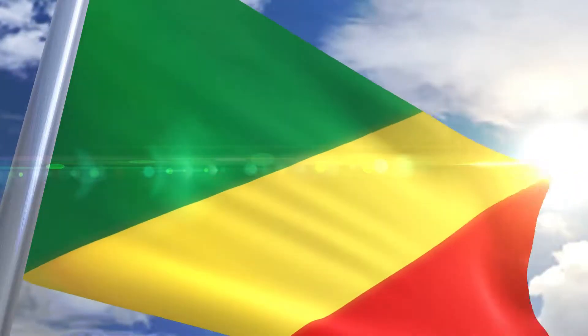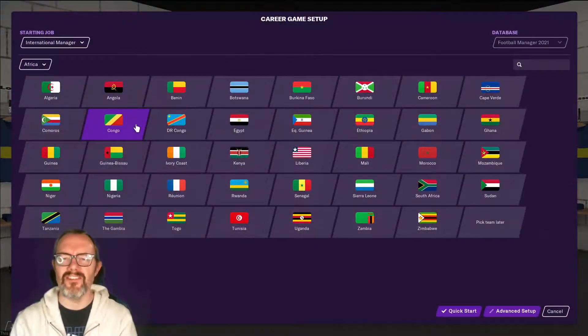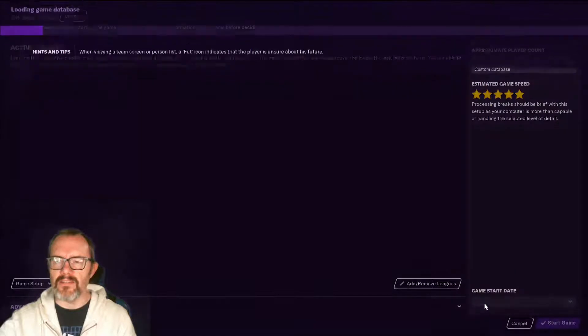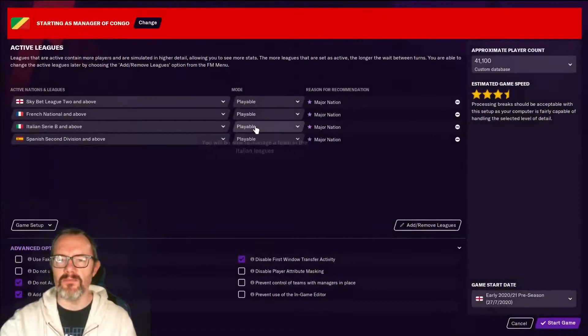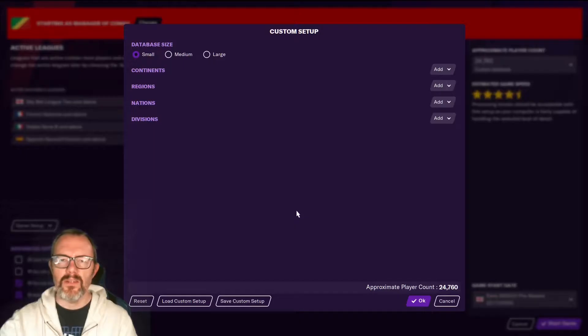For the purposes of this video we're going to look at setting something up for Congo as the international manager there, but a lot of what I'm going to say you can apply to other countries as well. So we're going to click on the advanced setup here. When you get to this screen you will have some default suggested leagues, and you will have a database option — small, medium, large. What we're going to do is go for the advanced database. When you click on that you've got these database options, and we're going to go for large.